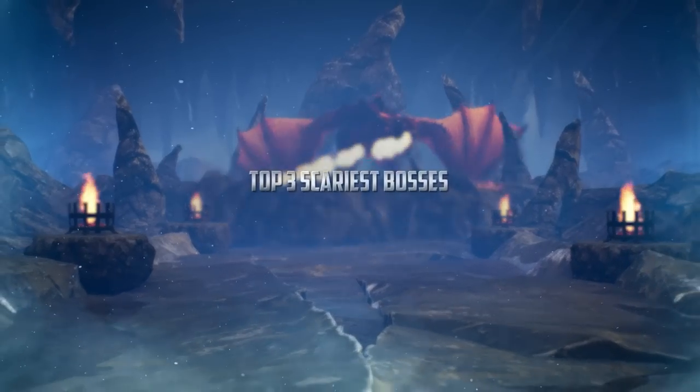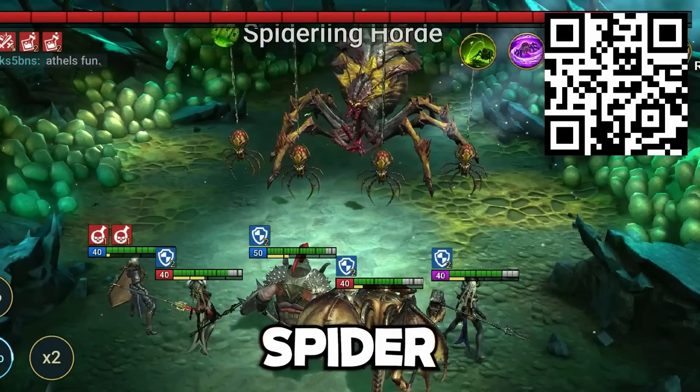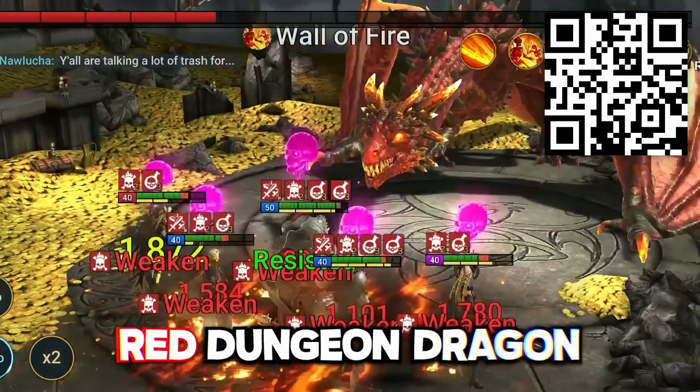Here are the top three scariest bosses in the game. Number one, the Tayral Spider, which has tons of minions making it really hard to defeat. Number two, the Kale Clan Boss, which pukes out purple acid puke. And lastly the scariest one, the Red Dungeon Dragon, which beams you with its flame.